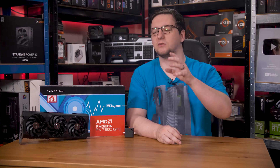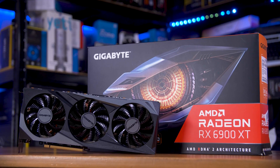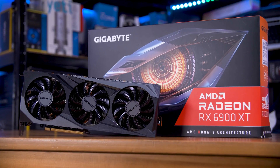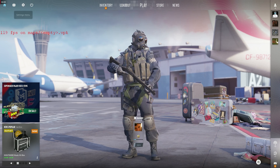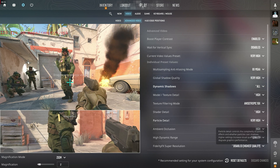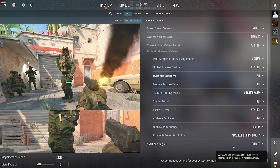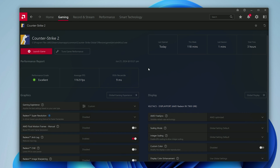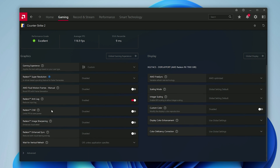So before getting into the RX 7900 GRE that AMD sent me to do this testing, I want to test it with an older card. I've got an RX 6900 XT, which happens to be right around the same performance as the GRE but from the previous generation, so we can see if that makes any difference. The setting in CS2 does show up on both cards — it's just at the bottom of the Advanced Settings tab — although AMD would recommend that you enable the original Anti-Lag in the driver too. You'll need to head to the driver, then the game tab, and ideally enable it globally as well as in the CS2 tab.